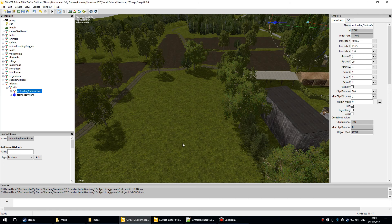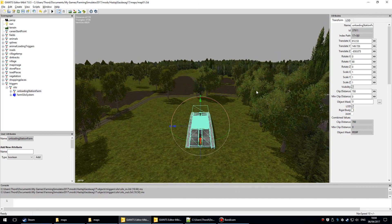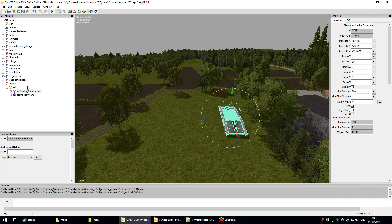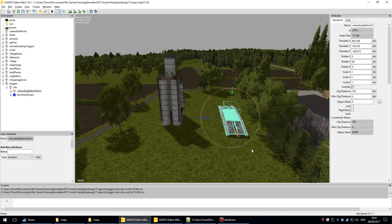The first is the unloading station farm. You can click Edit > Interactive Placement or just press Ctrl+B by default, then click on a bit of empty ground. That's where I want to work with this. The next one is the farm silo system — Ctrl+B and click. I've got them both over here to work with.